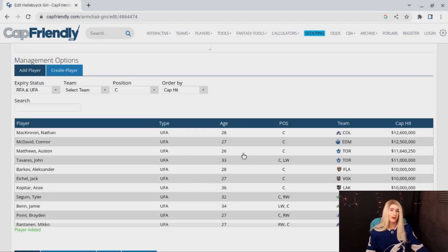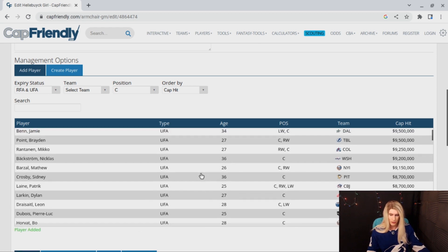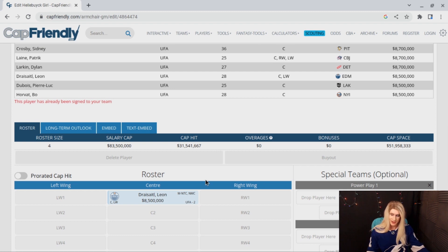Now let's start looking for some scoring. I would be thrilled with so many of these names — Nathan McKinnon, Connor McDavid, Austin Matthews, Sasha Barkov, Jack Eichel, Sidney Crosby, Leon Draisaitl. Leon Draisaitl at $8.5 million — you could have him center your top line. He's not as good as Connor McDavid, but $8.5 million for a player of his caliber, I don't know how you don't take that. So let's put Leon Draisaitl in our number one center position. We've used up $31 million so far between four players.